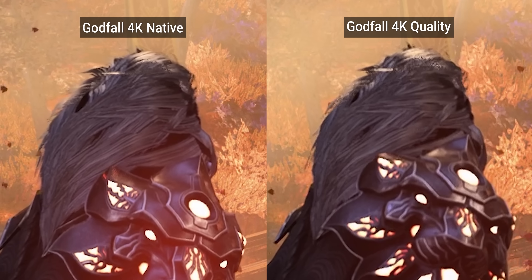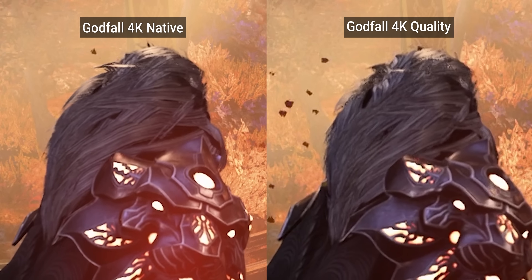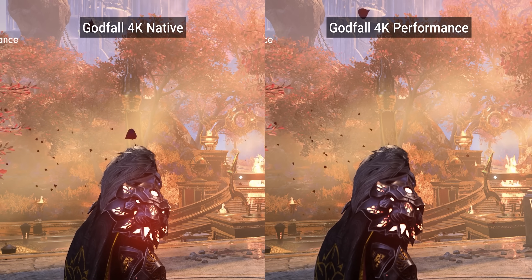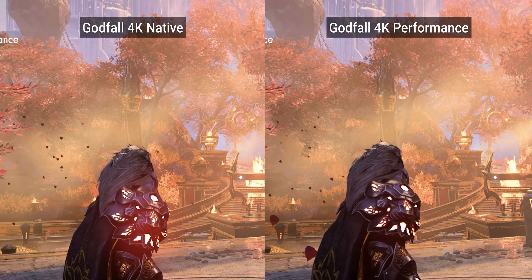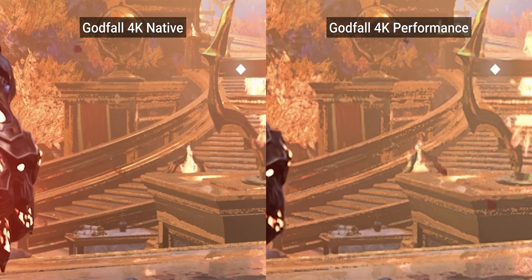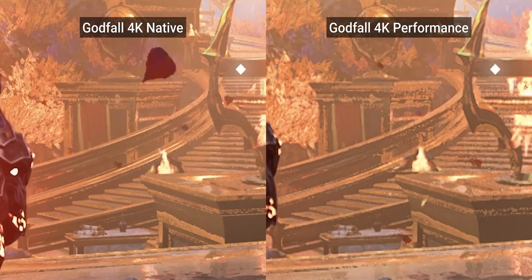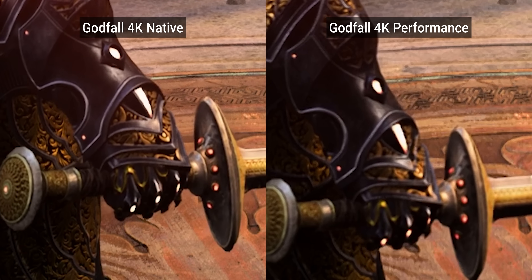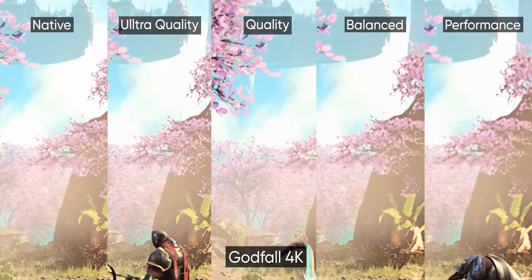The balance preset retains sharpness around hard edges remarkably well, but textures are suffering much more than before, and the distant stairs begin to show some unevenness in the upscale. Finally, the performance preset, using a 1080p input resolution, gives us much blurrier textures and a more shimmery scene overall, which could be distracting. Those distant stairs are now blurring together because there's not enough detail for the upscaler to properly display them. Hard edges with a lot of contrast are handled very well, but less contrasting edges are a lot blurrier than native. In motion, these differences between the presets become even more noticeable.